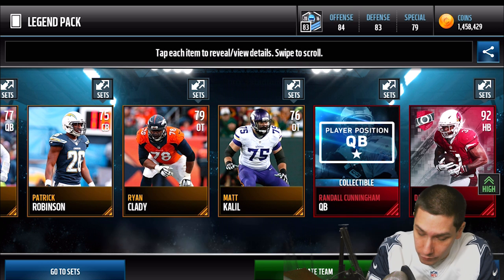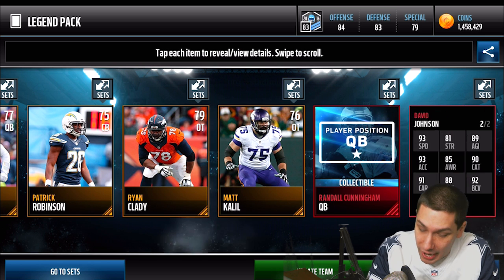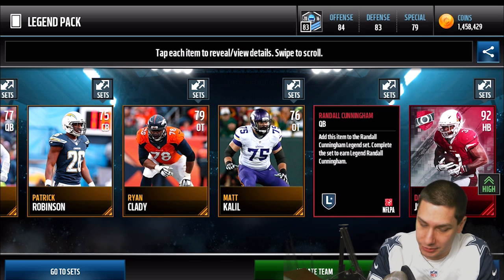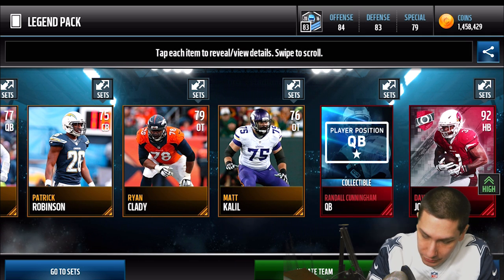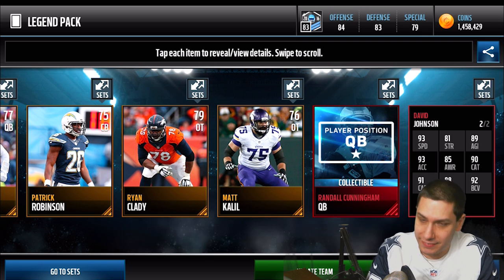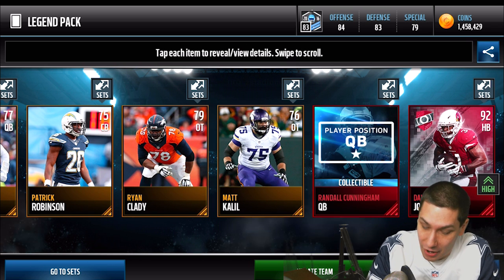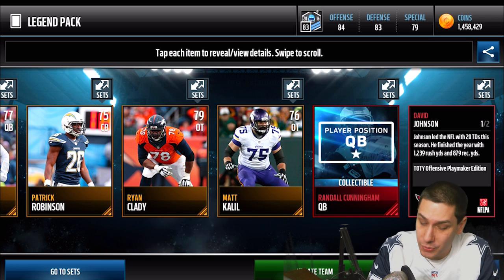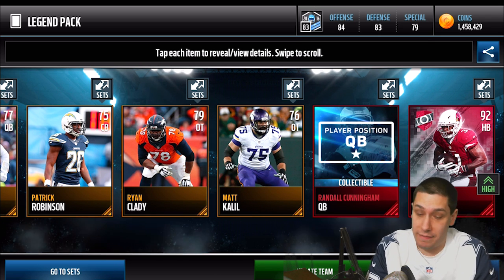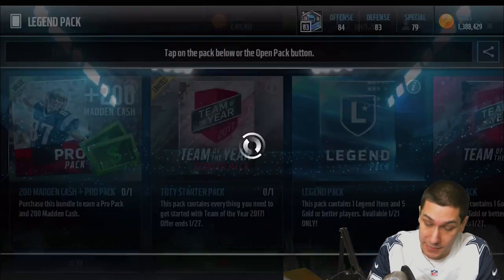We get a David Johnson 92 overall — Offensive Playmaker Edition. Dude, that is a beast-ass pull. That is definitely probably going to be my new running back. I currently use LeGarrette Blount, which I really like, but 92 overall David Johnson with 93 speed and 93 acceleration — this is better than any of the Team of the Year cards. I have no words for that right now. That is an awesome pull. Very, very happy to get that.